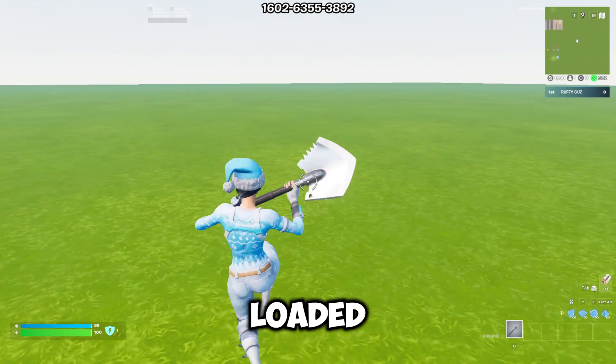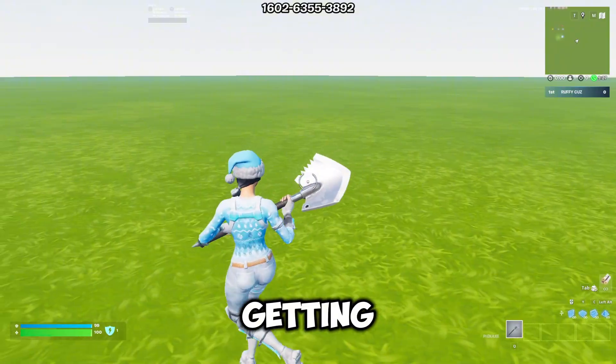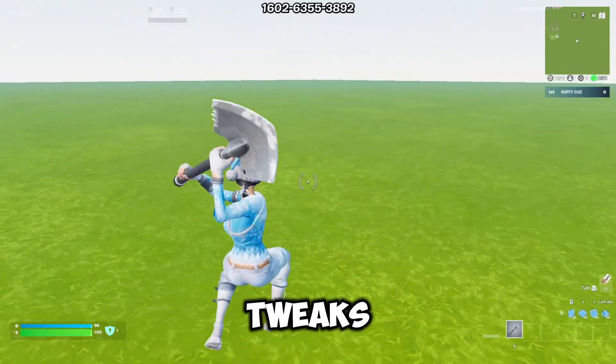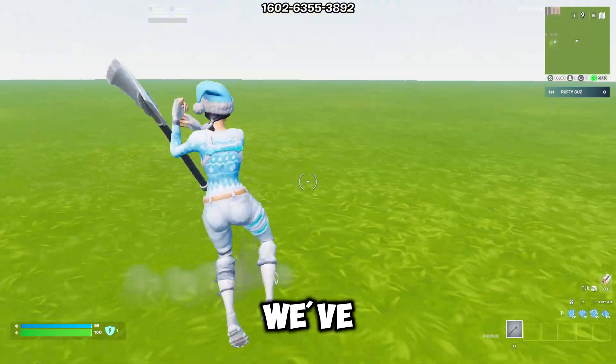I've just loaded into the Peterbot 1v1 map on stock Windows and as you can see in the top right I'm getting about 200 to 240 FPS, dropping a little bit sometimes. Now I'm going to apply the Risen Tweaks, show you the UI, and test what FPS is like after applying those.